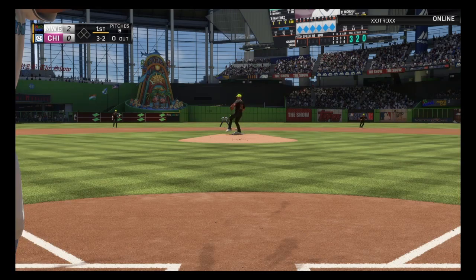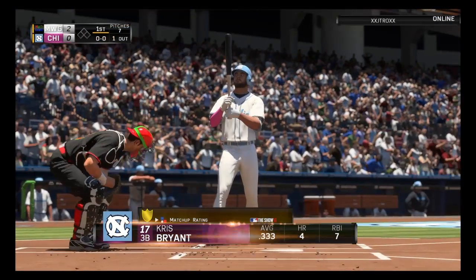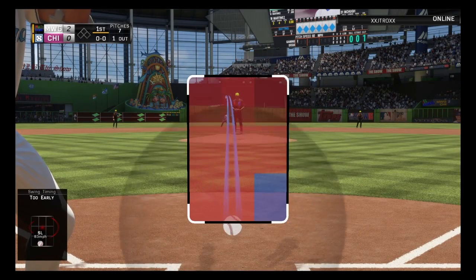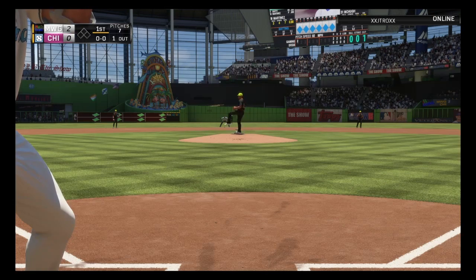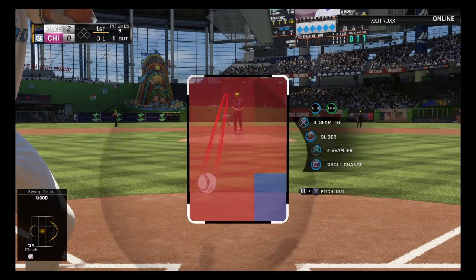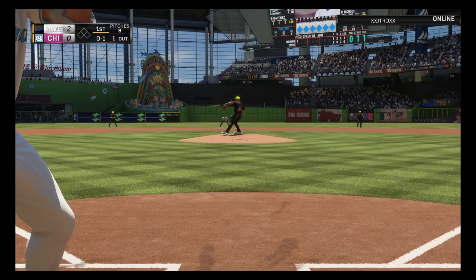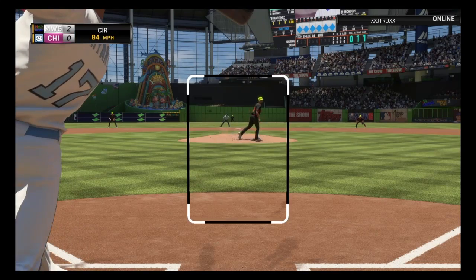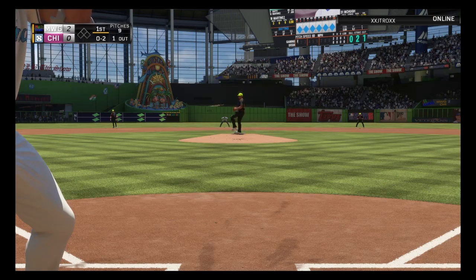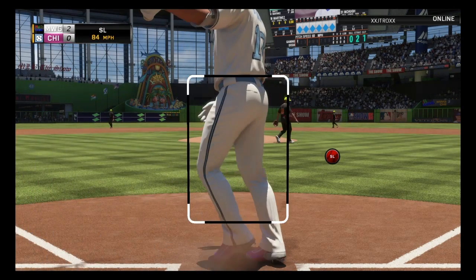So a slider close to the zone, getting the strikeout. Great start to the debut. And this is the rookie Kris Bryant, so I don't have to worry as much as I was worrying — it's not the diamond version. We're throwing that circle change down and in, then down again. He's swinging at it. Let's throw that slider down and away to get the strikeout. We get it — back-to-back strikeouts.